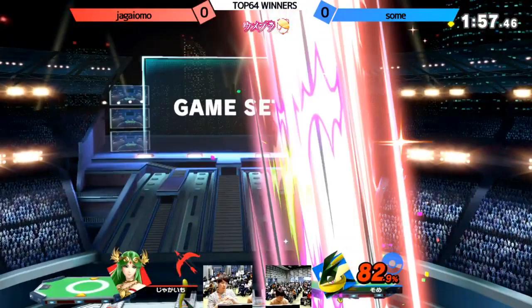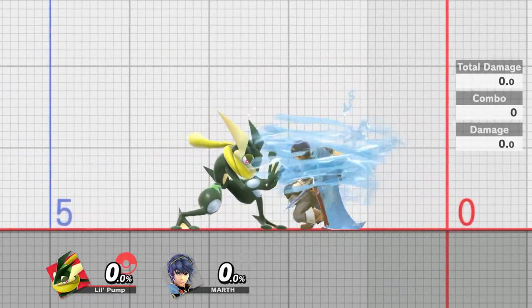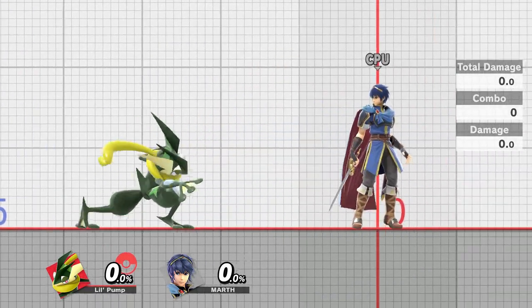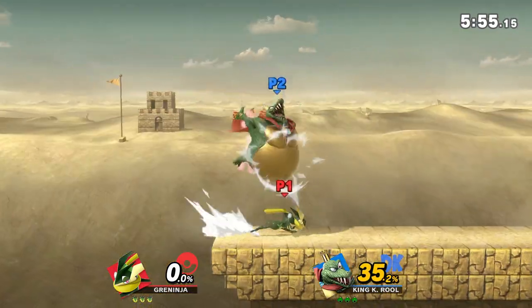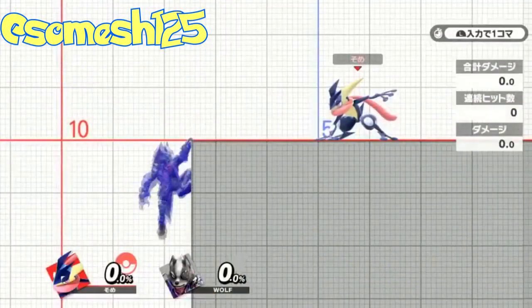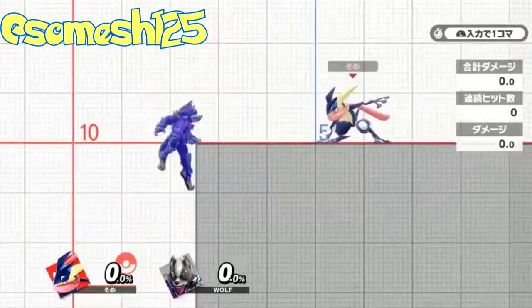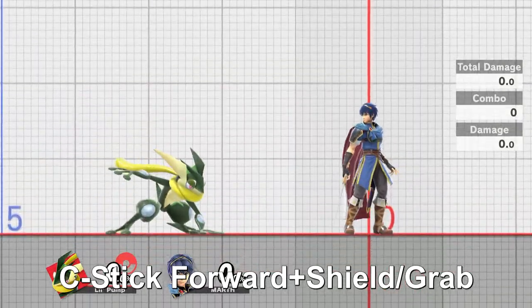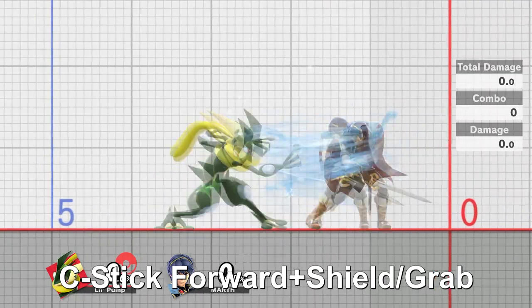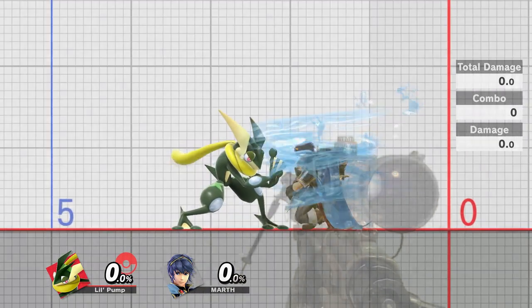Now let's go back to grab. Remember how Melee Marth could grab you from across the stage? Greninja can do that too with his pivot grab. If your opponent is landing with an aerial, you can outrange it with a pivot grab. If your opponent's on ledge, you can potentially cover normal get-up, get-up attack, and roll all with a pivot grab. You have to get just the right spacing though. If you enter the right inputs into your GameCube controller, you'll do something called an instant pivot grab, where Greninja does a 360 and pivot grabs on the spot. It's pretty tricky, so grind it out in training mode.